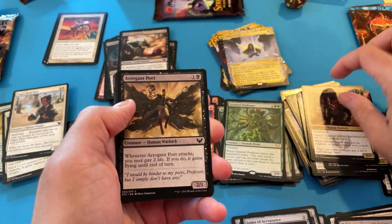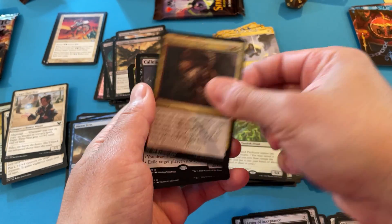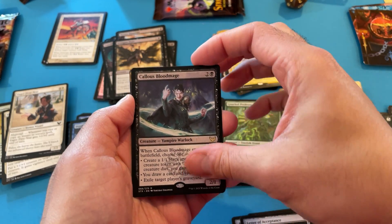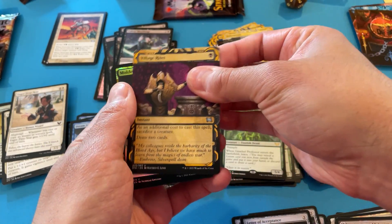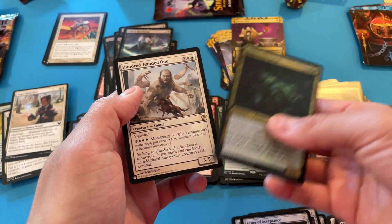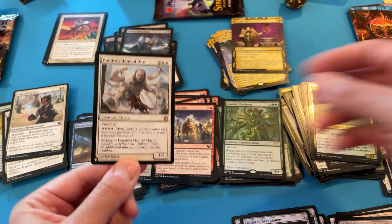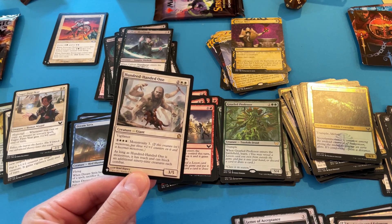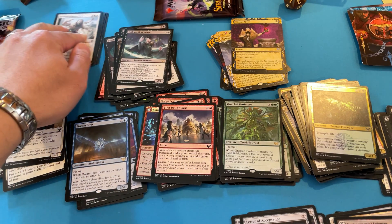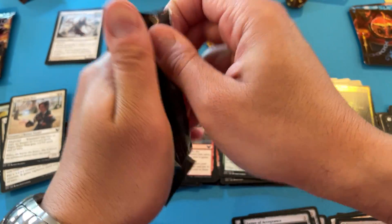We got one more pack, I'm going to cut off the video, start grouping. First rare — Callous Blood Mage. Meh. Village Rites — meh. I've got that foil. Foil Common. My list cards are going to stink. So this is my second rare of the box — A Hundred-Handed One. So I got two list rares and I've gotten a total of five in the first 14 packs.